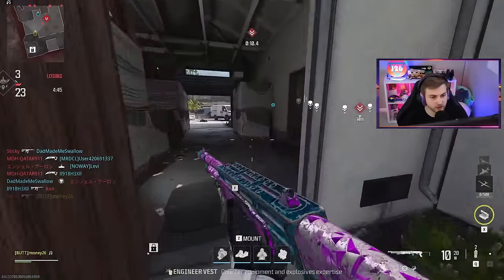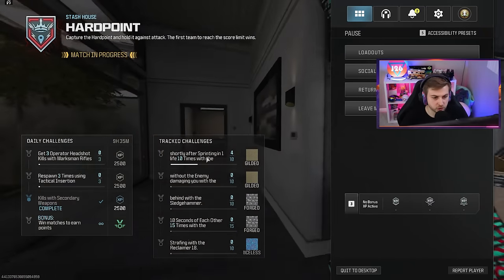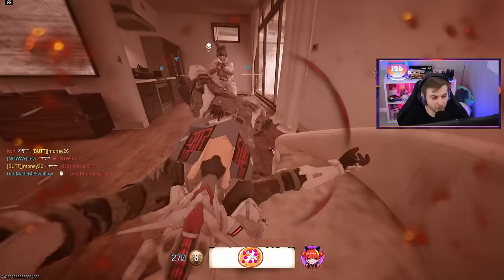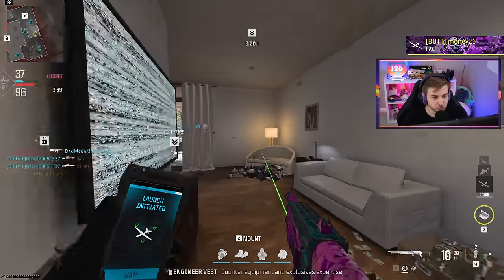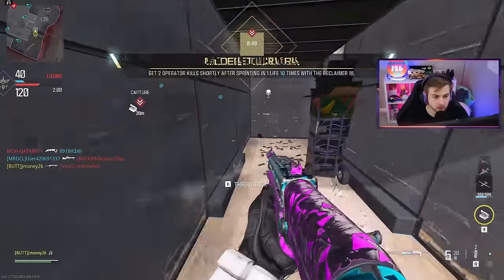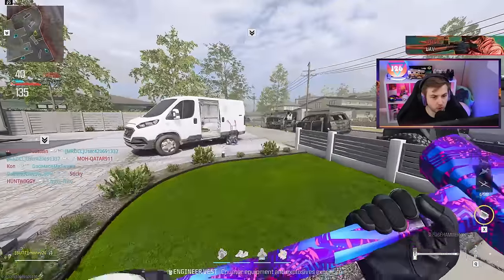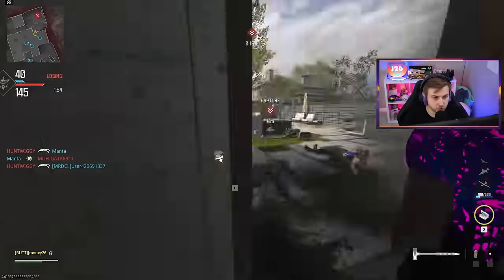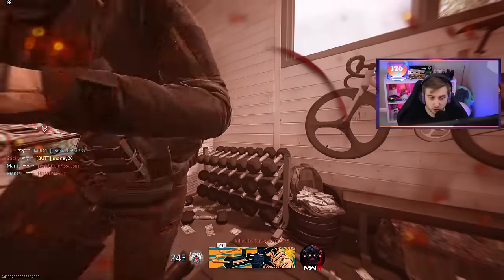Let's try to get this done while the iron's hot. It reads: get two operator kills shortly after sprinting in one life — so it doesn't necessarily say double kills but that would help. We got gold! Now we need two kills within 10 seconds of each other 15 times. But first we still need kills without taking damage, then kills from behind — and kills from behind is going to suck. I remember that being a challenge in Cold War where every time I tried for a kill from behind it would do an assassination instead.